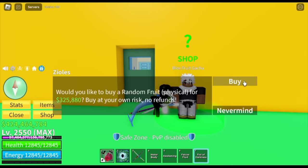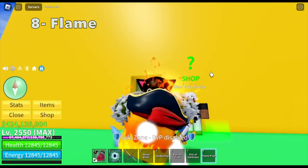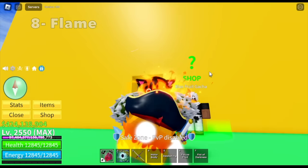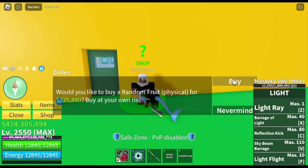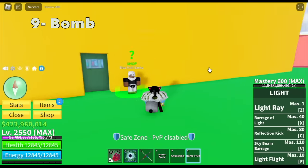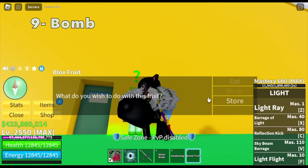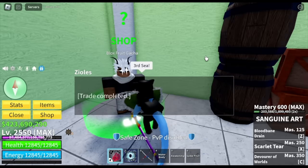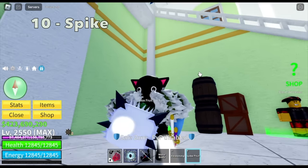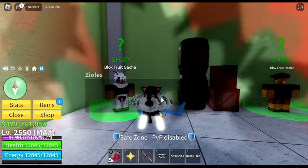For our eighth fruit, we got the flame fruit again and the fist of darkness. We already got that before we even spin another fruit. For our ninth fruit, we got the bomb fruit — not that good. Let's try our luck in the third sea. Our tenth fruit is the spike fruit — they've improved this fruit a lot.